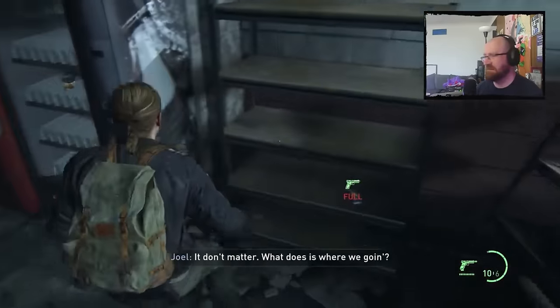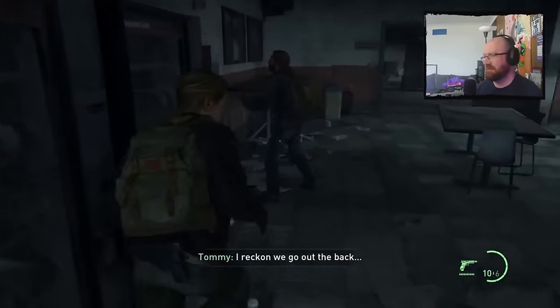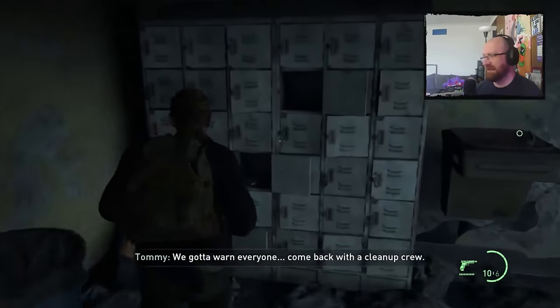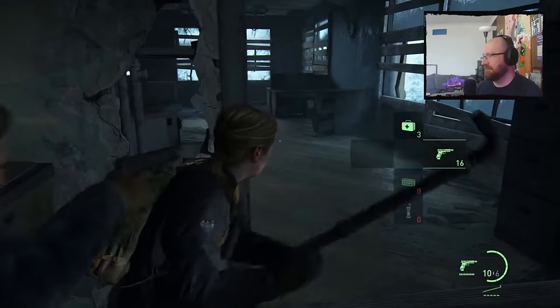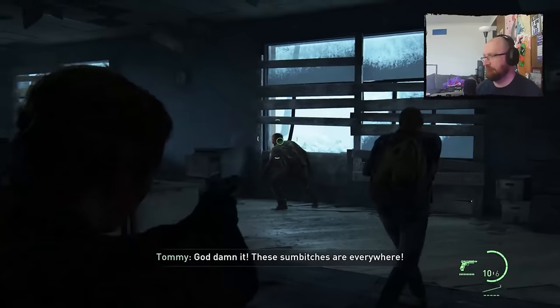The first real test of just how easy the difficulty was came from the gondola fight. Normally my strategy is to run in circles avoiding the infected, shooting only if necessary. This time I chose to fight instead, and I was quite comfortable getting headshots from a distance, never once feeling overwhelmed, and making sure every enemy was dead before leaving.